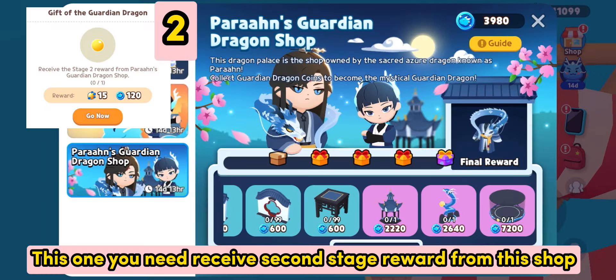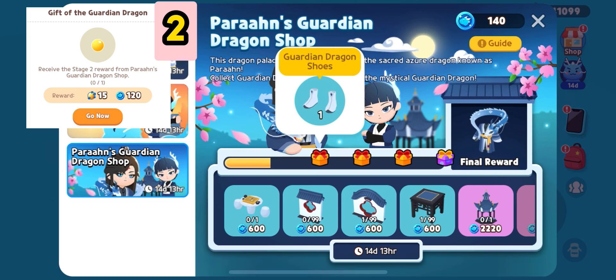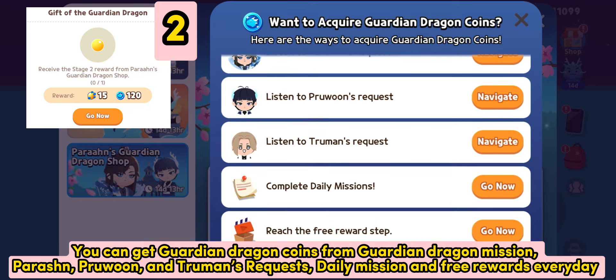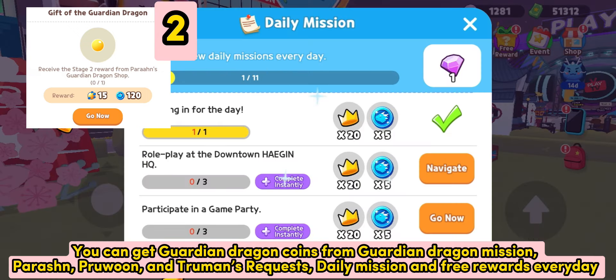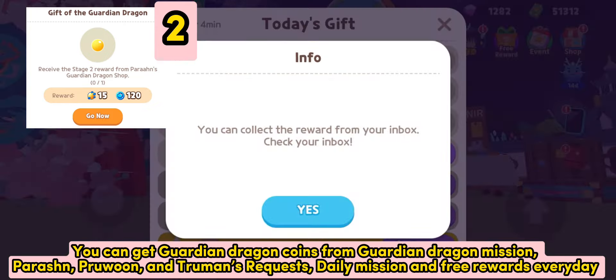This one you need to receive the second stage reward from this shop. You can get Guardian Dragon Coins from Guardian Dragon Mission, Parish, Prue Wound, and Truman's Requests, Daily Mission, and Free Rewards every day.